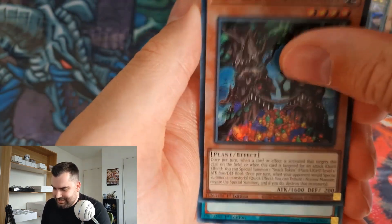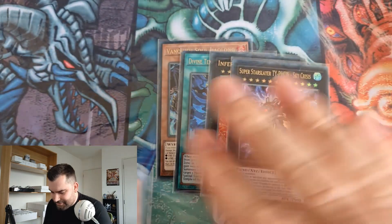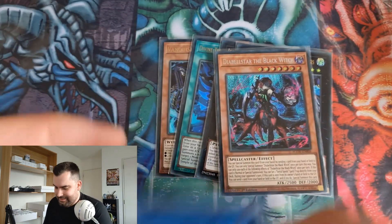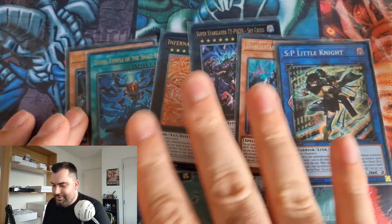There we are — our pulls: Xialong, Divine Temple, Infernal Flame Banshee, Typhon, Diabel Star, and SP Little Knight, all on this beautiful Legendary Collection mat. Doesn't get much better than that.